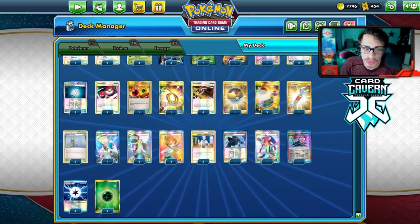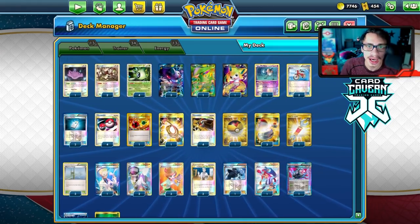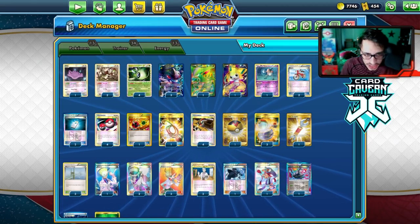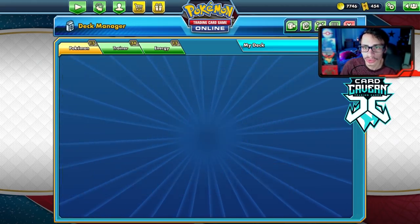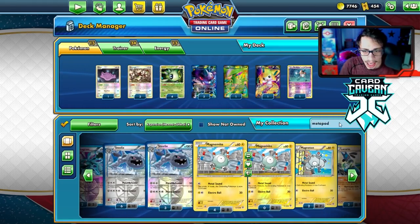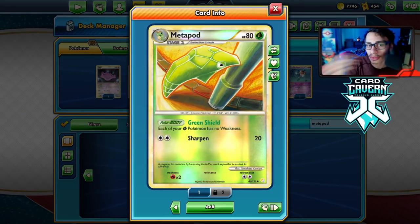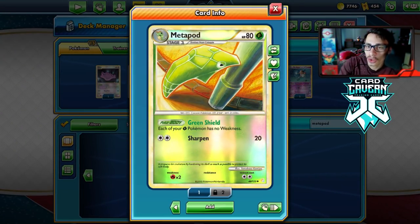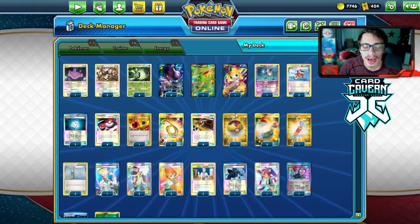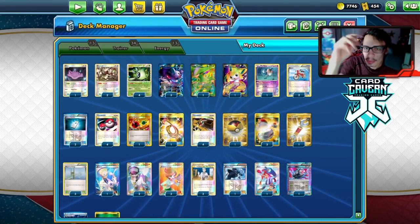Let's look at the list. This is a pretty straightforward template. I've seen some lists use Deoxys EX in the deck. I've also seen some lists play Metapod, which takes away your weakness — you put it in play and Genesect has no weakness to fire. So if you play against Reshiram Typhlosion, you have Metapod in play and it's just over for the opponent. But I wanted to keep it straightforward and simple for today's video.